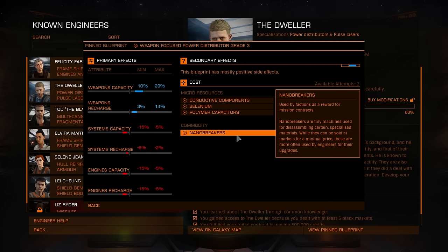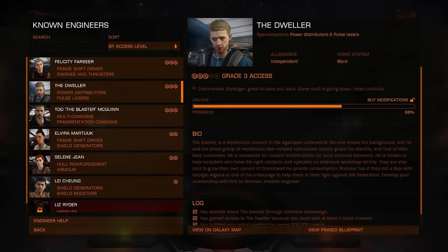So if you have ships like the Vulture, Federal Assault Ship, Clipper, Cutter, Anaconda, or Corvette, you need only 4 power distributors. Class 5 for Vulture, class 6 for Federal Assault Ship and Imperial Clipper, class 7 for Python and Imperial Cutter, and class 8 for Anaconda and Corvette. I come here 4 times with my Anaconda, each time with a different class power distributor. This time I have class 5.